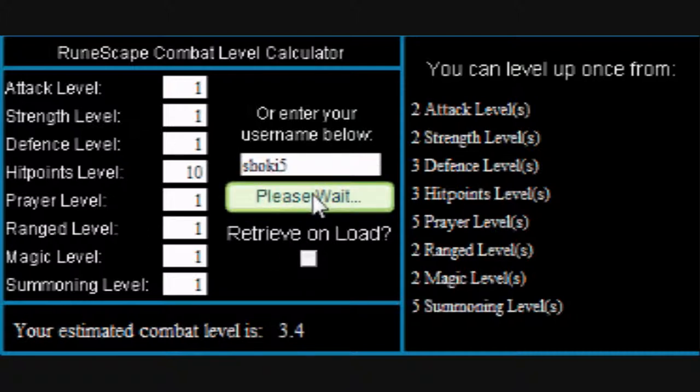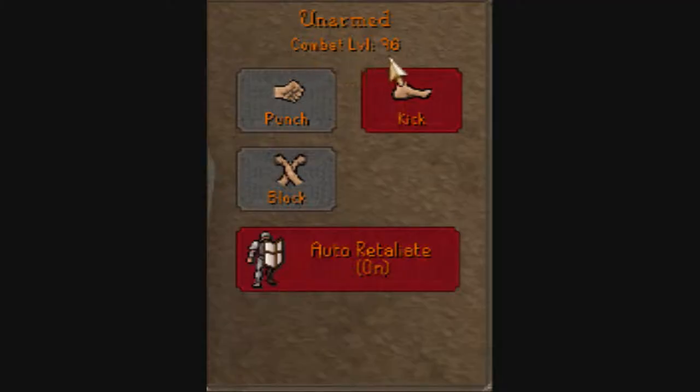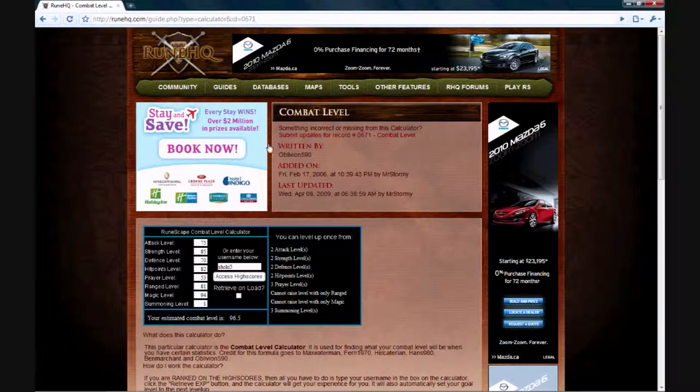Here you go — it says that my combat level is 96.5, which means 96, and that is correct. This really works, so go to the website and try it out.